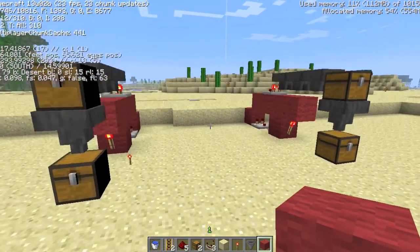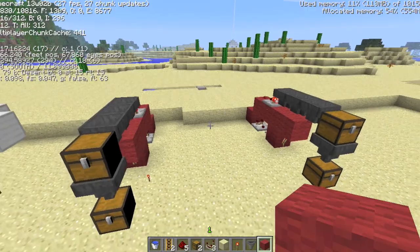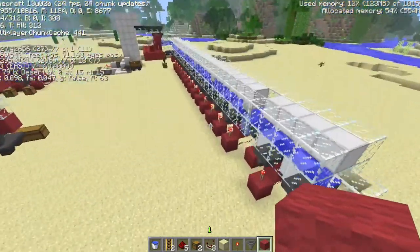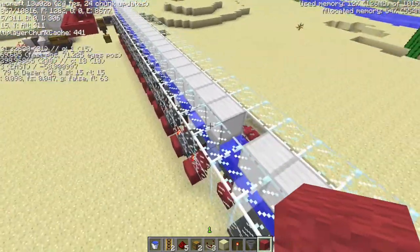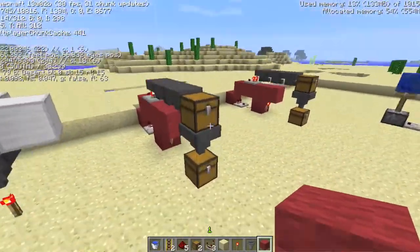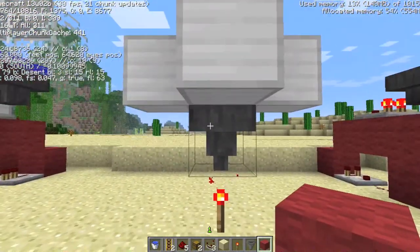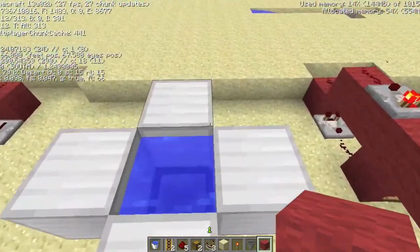I was trying to make an item sorter using these, and last night, on the snapshot before this, I did get one to work over here. This one works perfectly — it has no problems. But because of the latest update, they've fixed it so that hoppers with torches, or if they're lit, won't take in items.